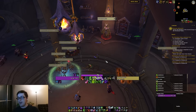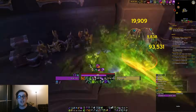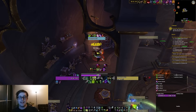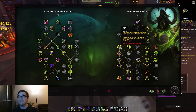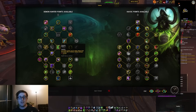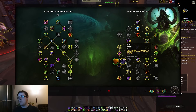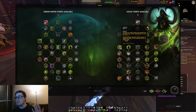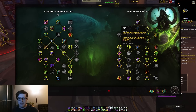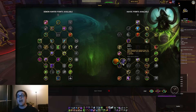Now for the Essence Break combo, which has come back up — the rotation is pretty easy. Use Immolation Aura, backflip and Eye Beam, Fel Rush in, Essence Break, Death Sweep, then two Annihilations. The reason we do it this way is because we have three buffs to overlap: Initiative (10% critical strike chance), Demonic (Demon Form for 5 seconds after Eye Beam), and Inertia. We want all of them on Essence Break and Death Sweep. Initiative is the weakest so we waste the most of it — that's why we do backflip into Eye Beam. We use Inertia on Essence Break and Death Sweep because those hit hardest.